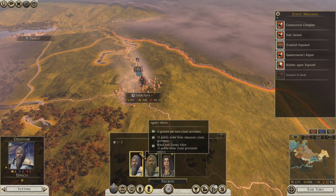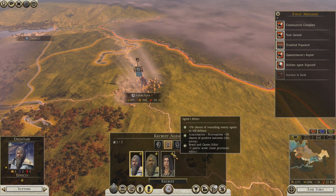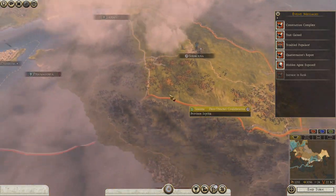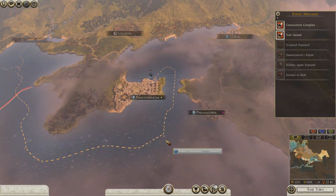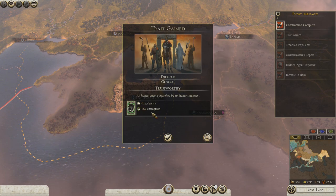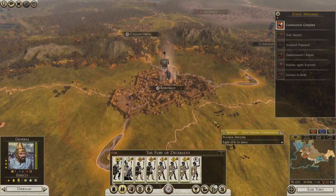I think what I'll do actually is make a dignitary there — there's a public order issue. Let's get this guy with public order, I'll make it so I'm gaining something there. Trustworthy — of course you are trustworthy.